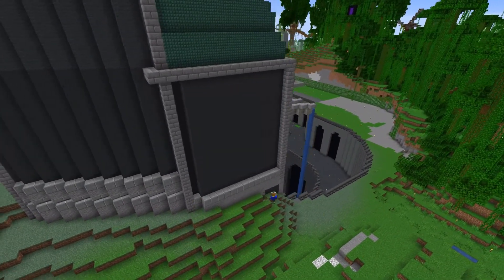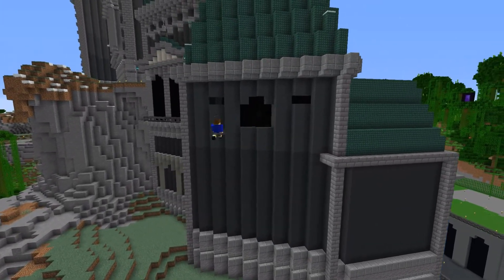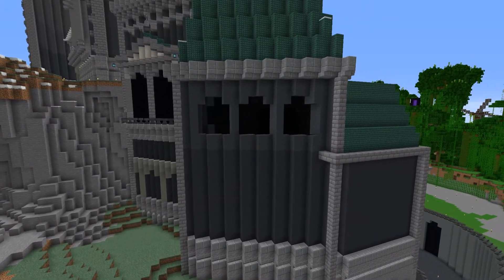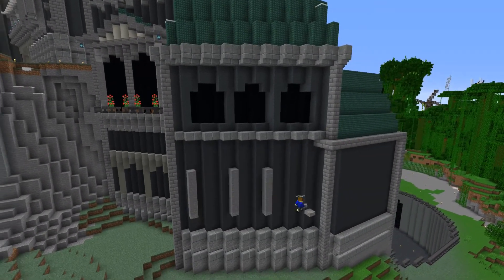I proceed to add trimming to the bottom of these walls and then do this section with the three windows again, however this time I need to create a bottom half for it, which I filled with these two windows which are loosely based off of some found near the bottom of the front of the mansion.